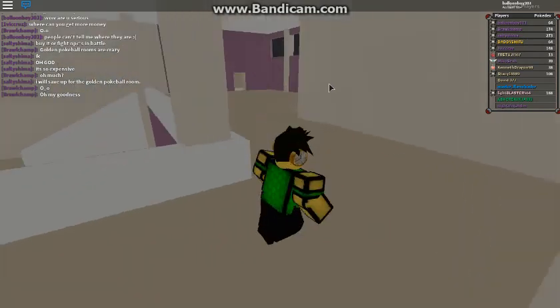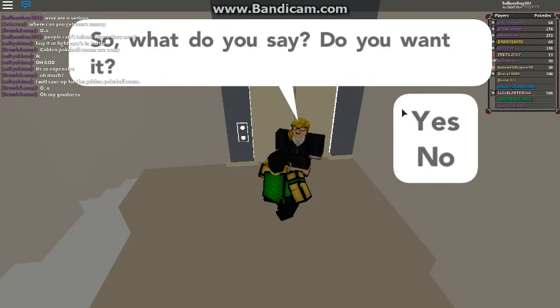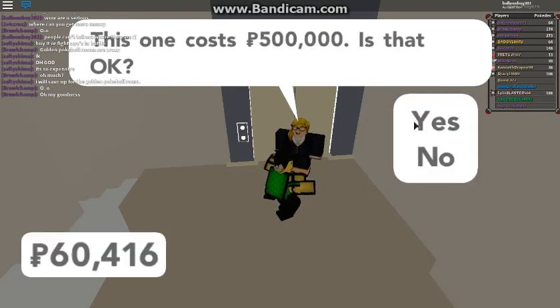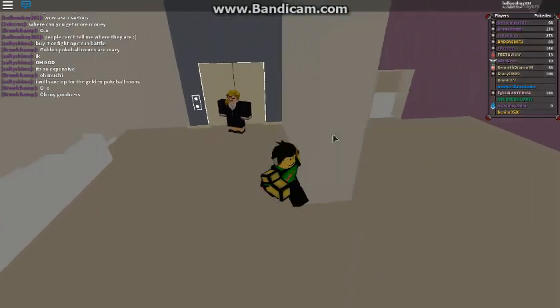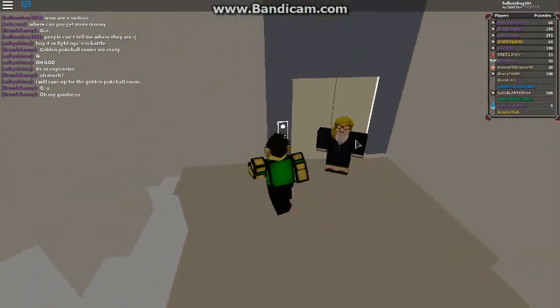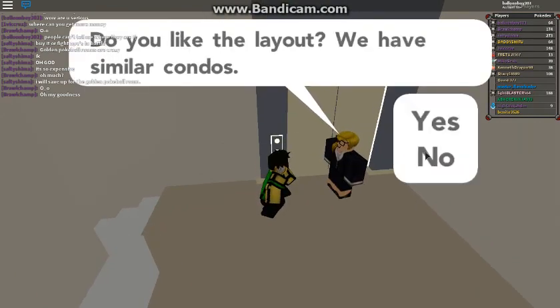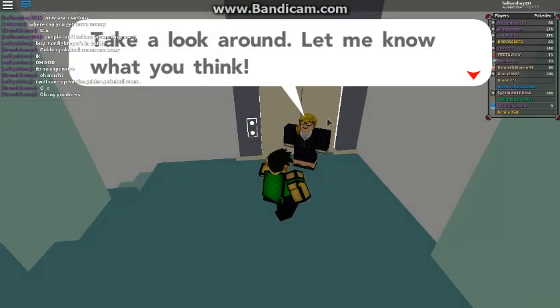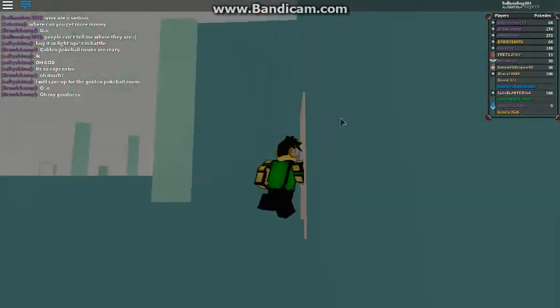Oh no, I wish you could make your hoverboard. Okay, but let's go back now. Yeah, so you want it? Like the way we would see the condos? Yeah. Take a look — a lot of living, a wiki thing. Wow, these look pretty cool but they're too expensive.